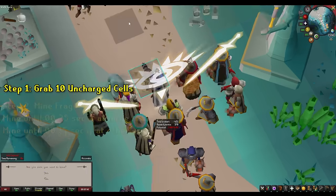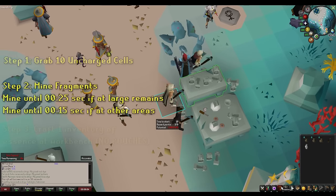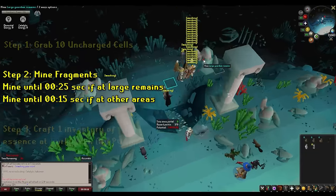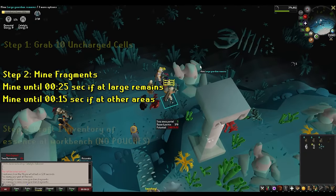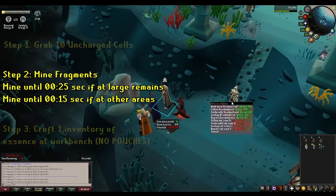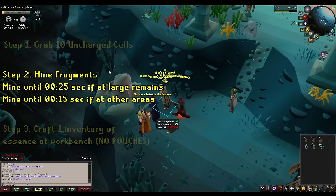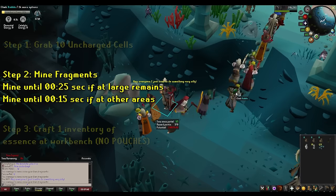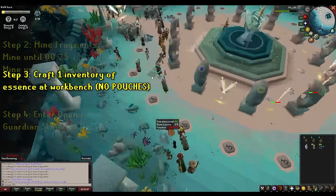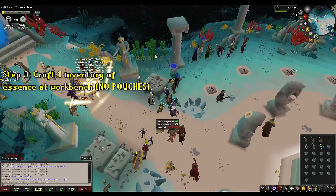Once you get into the minigame, grab 10 uncharged cells — don't worry about the weak cell for now. Then start mining fragments. Depending on your Agility level, mine the remains near the crafting table or go down and mine the large guardian remains. The goal is to mine until a certain time before the altars open: specifically 25 seconds if you use the Agility shortcut, and 15 seconds if you didn't. No math, no counting inventory spaces — just mine until those times. Once there's 25 or 15 seconds left, run to the workbench and craft one inventory of essence. Don't fill your pouches here, because it'll throw off your timing for the first portal.